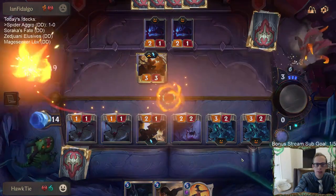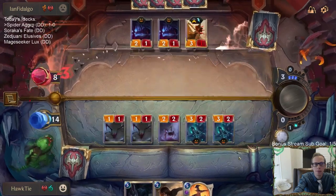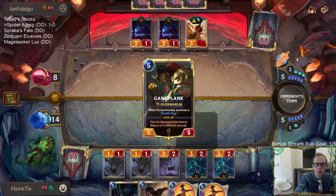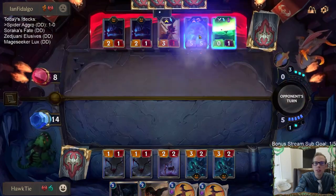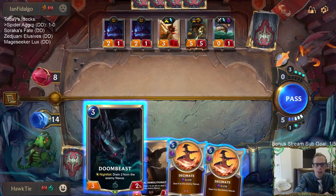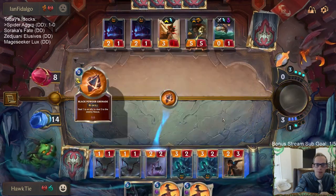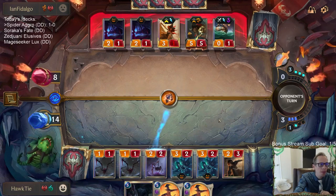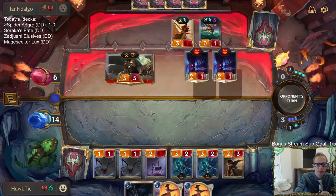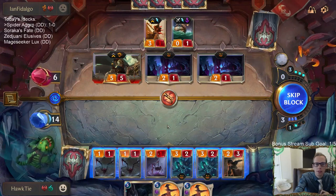The question is: will we be able to unload these eight cards or not? I was thinking Demolitionist plus Doombeast — because Doombeast gets to drain — so Demolitionist plus Doombeast is essentially a Decimate, but we also heal our nexus for two. It's just like double Decimating.